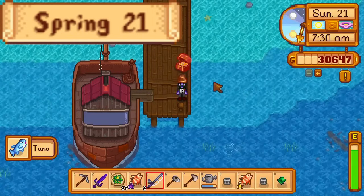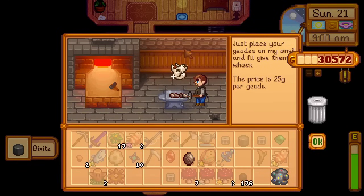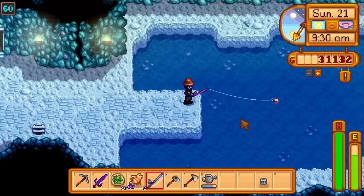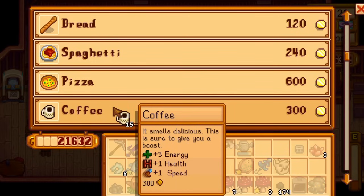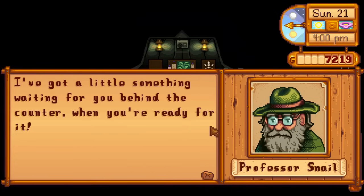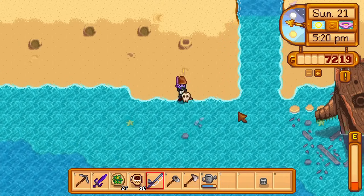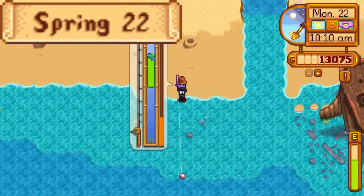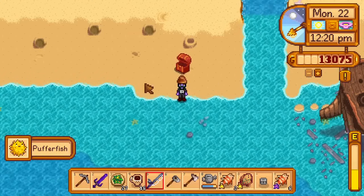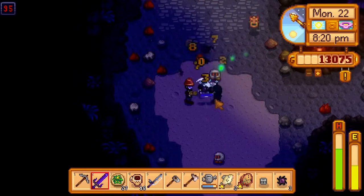Day 21 of Spring. I fish a bit, go to Clint, open 2 magma geodes and my gold coconut — getting a fossilised skull, the last item to complete the large animal fossil. The last 2 artifacts are given to the museum; I'll be able to access the sewers tomorrow. I try to fish for an ice pip but don't get one. I also buy enough coffee for the rest of the run, then return to Ginger Island. Submitting the fossilised skull gets me 6 nuts, and I finally have enough that I don't need more gold walnuts until the beets and melons are done growing. The rest of the day is spent fishing for XP, with nothing of note obtained. After going to bed I'll get level 9 fishing overnight.